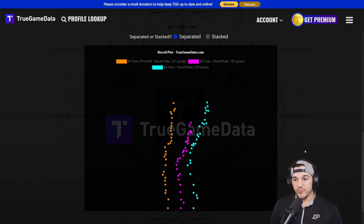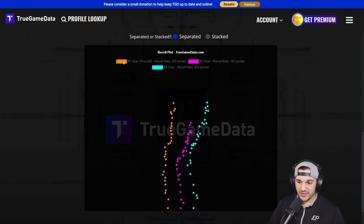It'll be a really short video — I'm just going to tell you about this recoil change. You can see it here in the background: orange is the pre-buff Grav, magenta is the new post-update Grav as of about 20 minutes ago, and cyan is the 30-round conversion, which increases damage but also increases recoil.